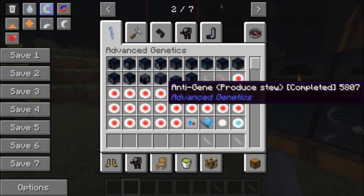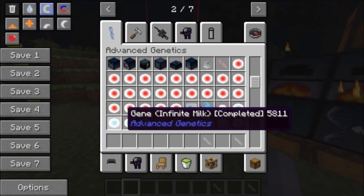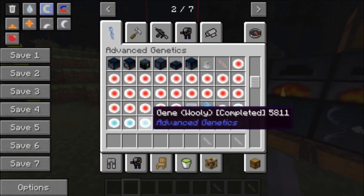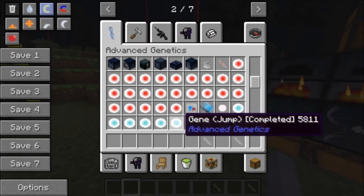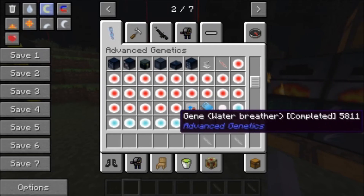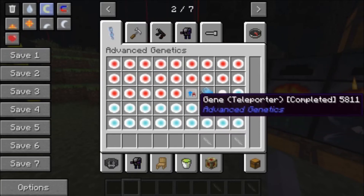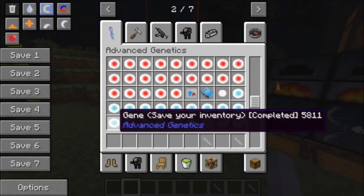You can do this with a bunch of different things. To get no-fall damage I believe it's slime, infinite is cow obviously, speed is an ocelot, woolly is from sheep, eat well is from sheep, jump is from a horse, fly is from a bat, this one is from the squid, this is from mooshroom, and teleporter is from an enderman — I like that one too, you just press Y.